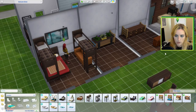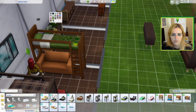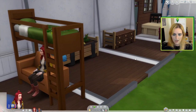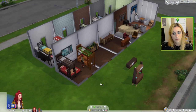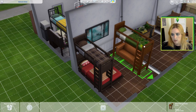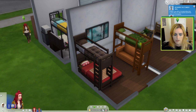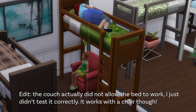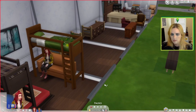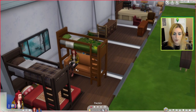I think putting a couch underneath it is my next idea, and both should function just fine. This could be really great for tiny living situations — put the couch there and then you could put a TV on the other side.